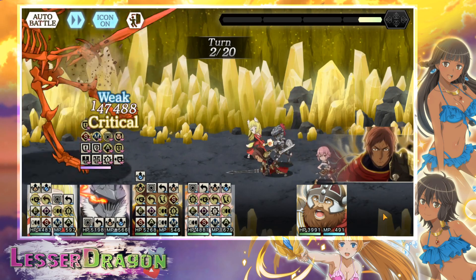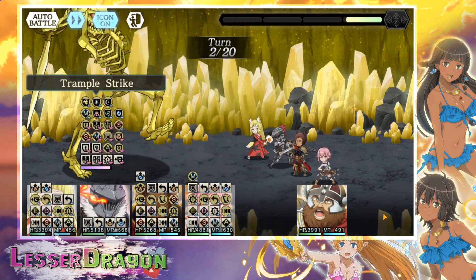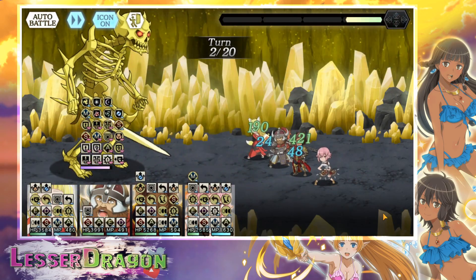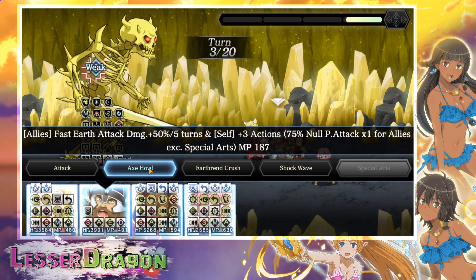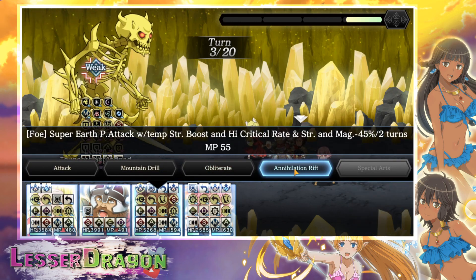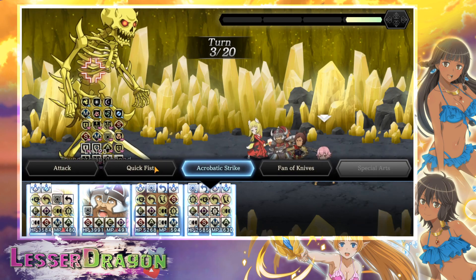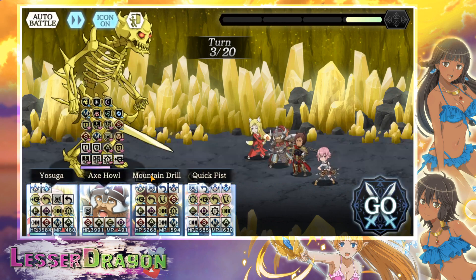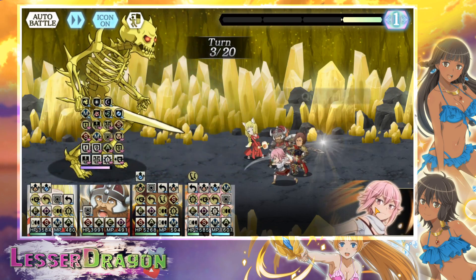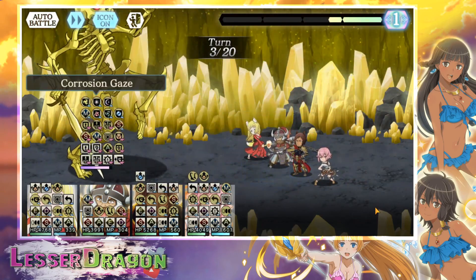Turn three I'm going to reset their additionals so they don't have to reset as often. Whoa, these guys need to stop hitting so hard. There's the earth buff that Lyra is missing. We're gonna reset these additionals because he loses his next turn and I don't want to waste any after the SA kicks in, so we're doing it this way. I really hope he chills — nearly 3k damage is not cool.